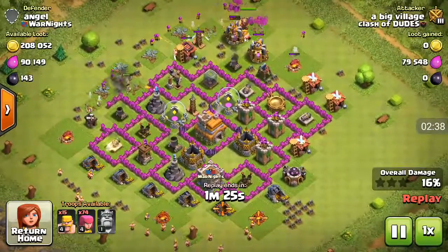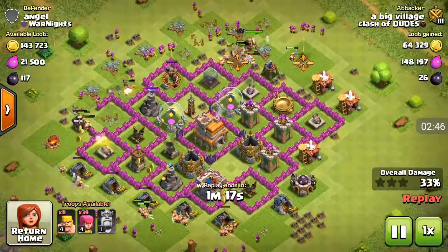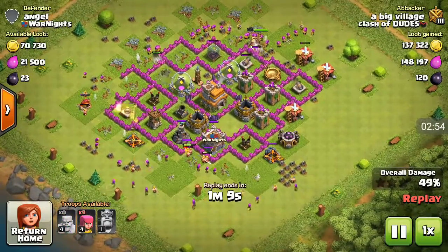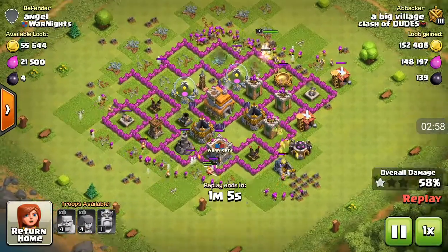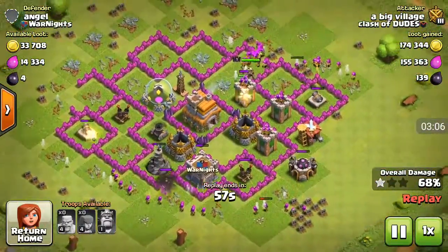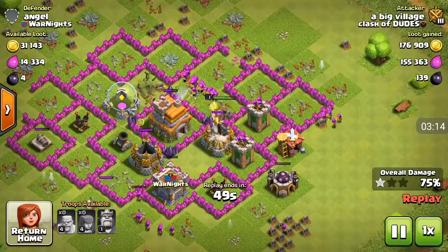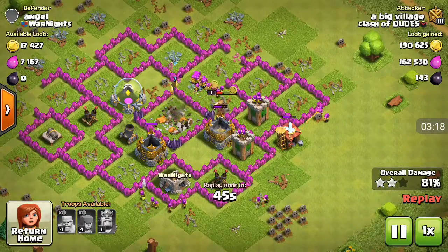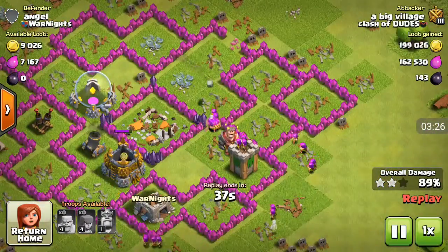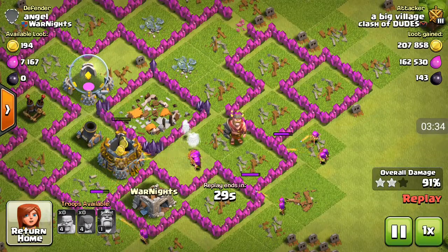As you guys could see, I have been placing down a lot of archers and a few barbarians. Now I'm going to be dropping down my king — my king is going outside to attack. The mortar is actually damaging my army quite a lot. I've been placing down some barbarians and archers down the bottom just to get all of those gold mines. My archers are shooting that archer tower and wizard tower. My king went inside the base, which is nice. The archers are going to be destroying the TH, but the mortar is going to be damaging all of my archers. My king has just died out, and half of the archers were killed in that second mortar hit, which is pretty bad.